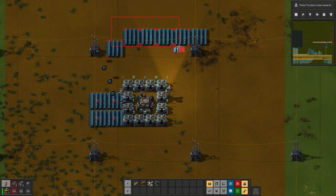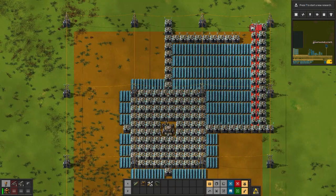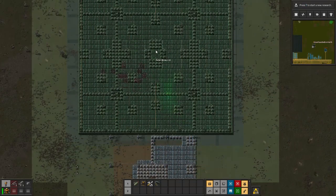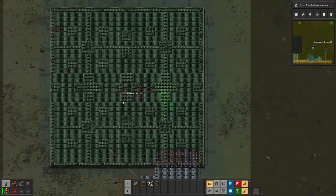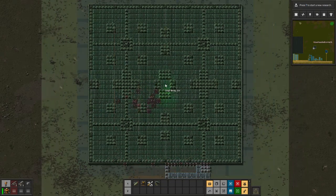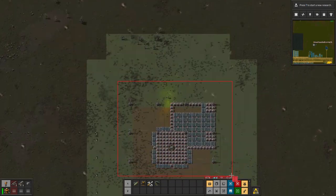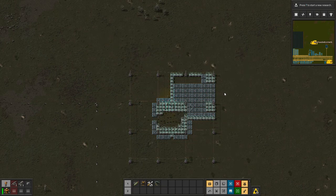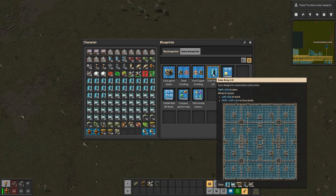This isn't working. Screw it, I'll just use one I found. This one has robo-ports and walls and it looks like it has a perfect ratio too. I'll leave a link to this in the description in case you're interested in using it for your own base.